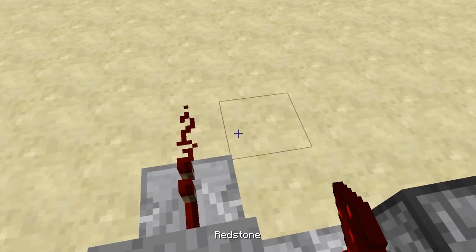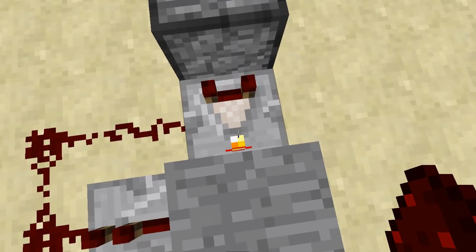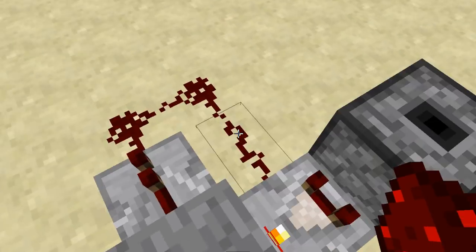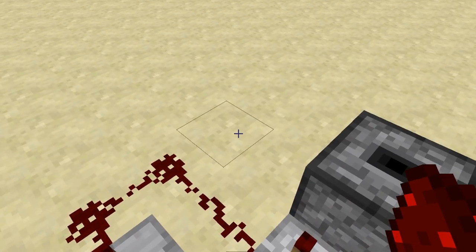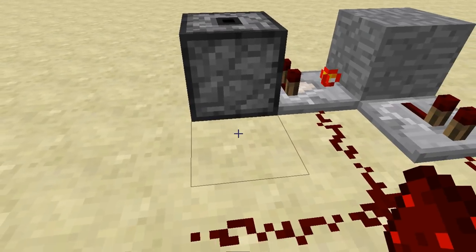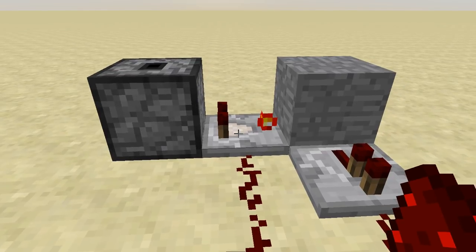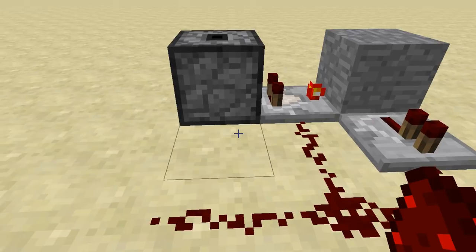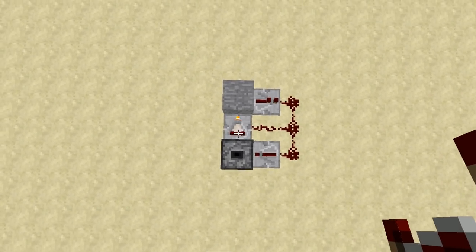Get yourself some redstone and loop it back into that comparator. That is gonna create a redstone clock. And because it is in subtract mode, it will effectively create a one-tick pulse that goes around and around and around. And then we get another bit of redstone there, and then you've gotta redirect the signal back into the dropper. It's all very well the dropper telling the comparator there's something in it, but the comparator then has to tell the dropper to spit it out. And that is what that does.